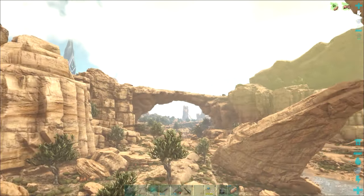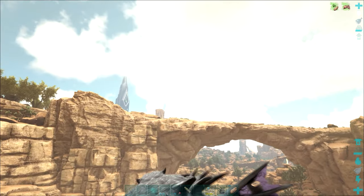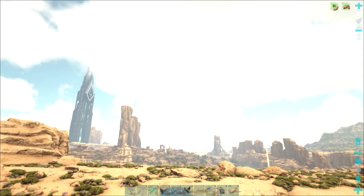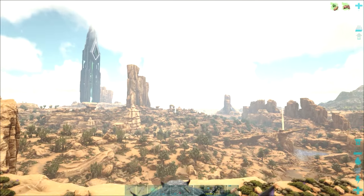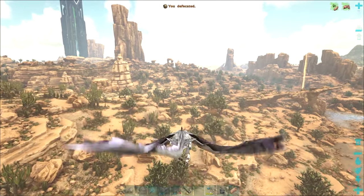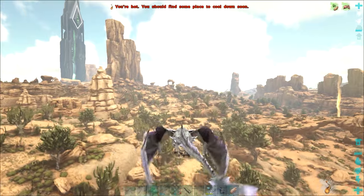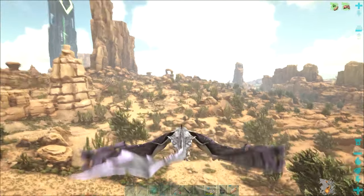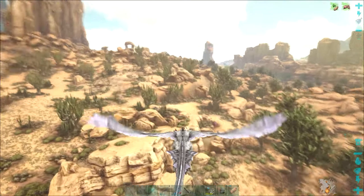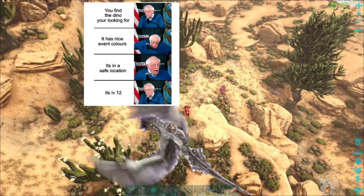There are plenty of creatures around Scorched Earth with some really cool colours. If I can find anything with a nice colour, perhaps a Rock Golem or a Deodon would be quite nice. I was thinking about taming one of them up. There are plenty of them on Scorched Earth and it doesn't really matter as to the level - we can use these creatures and breed them with better level ones.